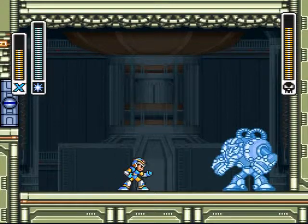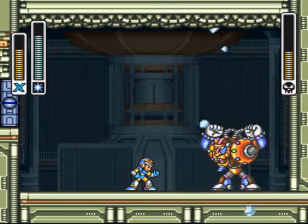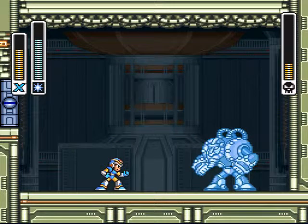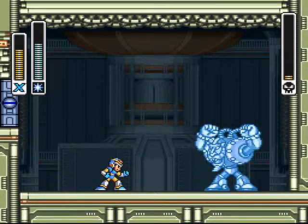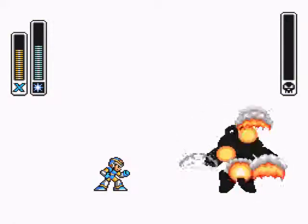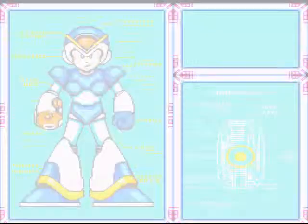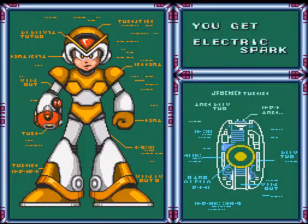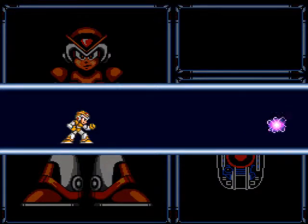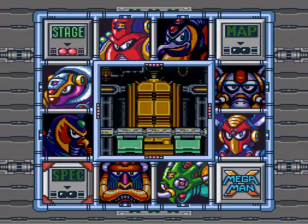Now, Spark Mandrill is easy as hell with Shotgun Ice. I mean, look at this — try to punch me. Oh wait, you can't! I remember trying him without the weapon and he was a lot harder, because he maneuvers around more. And that dash punch was scary because he just instantly charges at you — it was pretty fast. You had to move ahead of time if you wanted to dodge it. Alright, another one down. Next is Armored Armadillo.